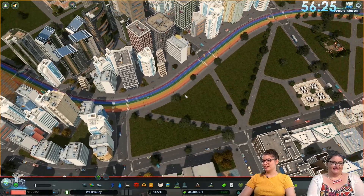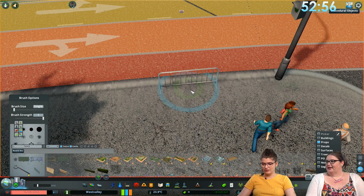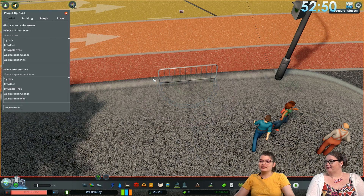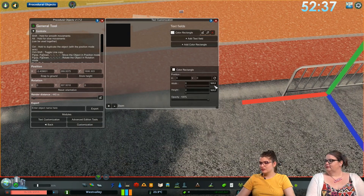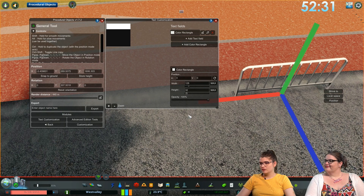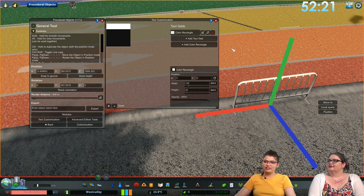I tried finding a fence that was a little bit pride-themed, but there's not a ton. I'm going to try a different fence with a different look. With Procedural Objects, there's a ton of tools — you can basically edit any object in every way you want, so I'm going to try creating stripes on this fence.